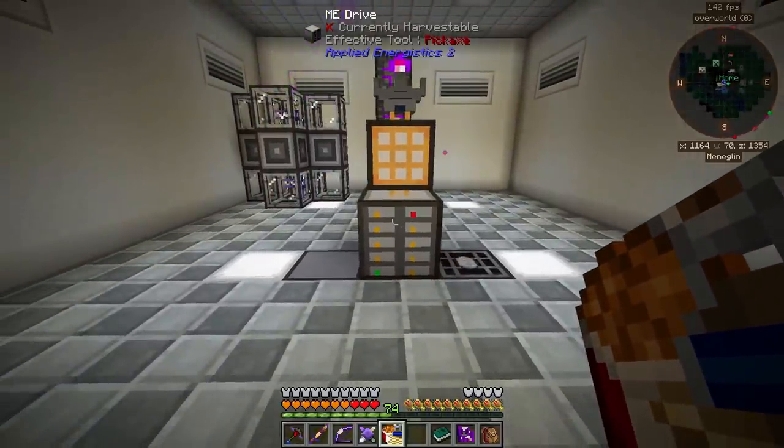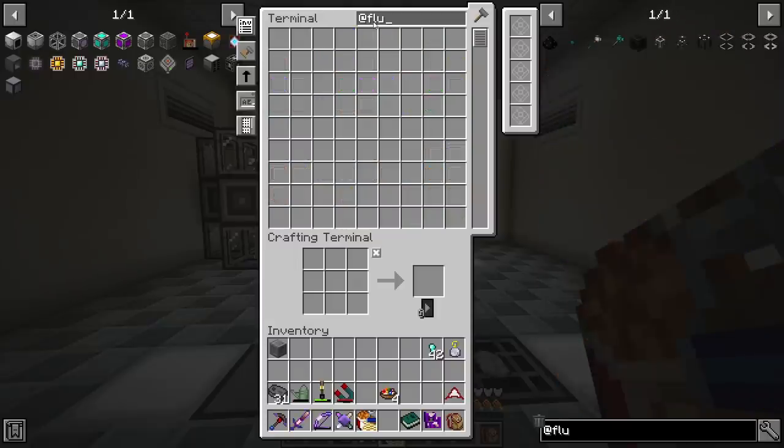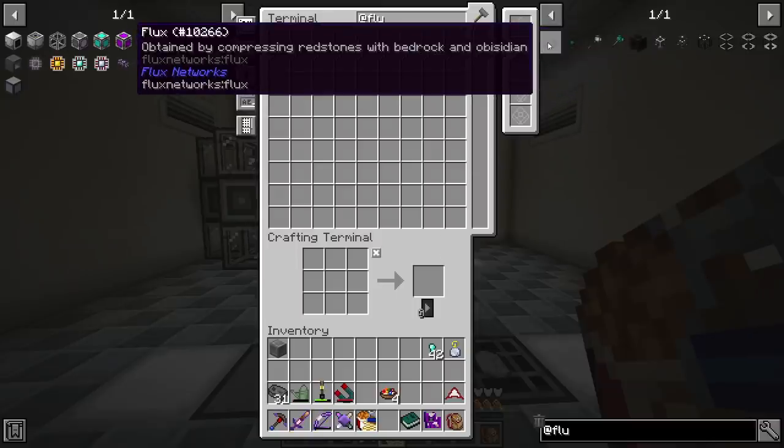Let's go ahead and get this Flux Network stuff started. Flux Networks is really, really nice and I'm glad it's in this pack. Flux Networks allows you to have configurable networks, and the mod has been updated since I last messed around with it.